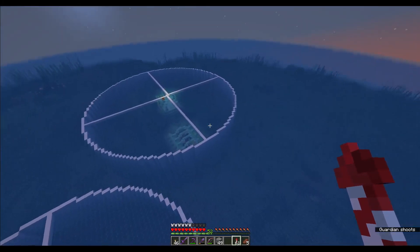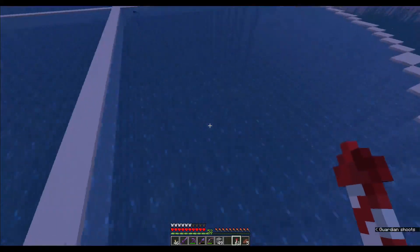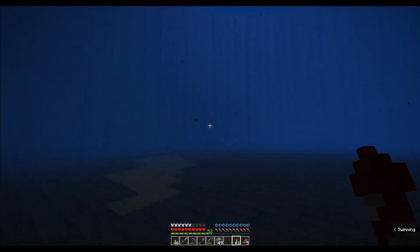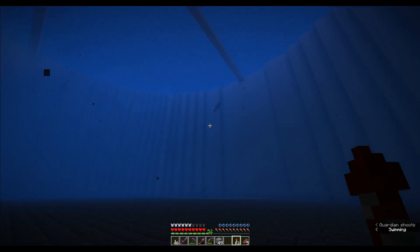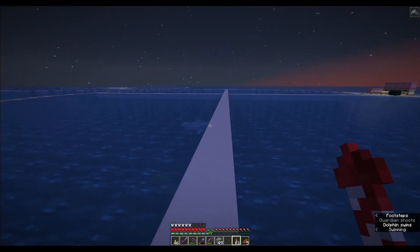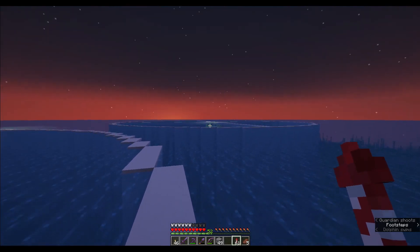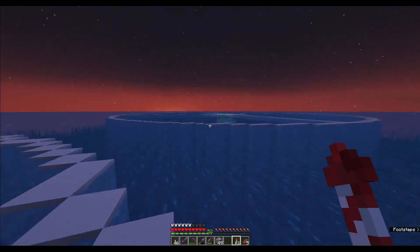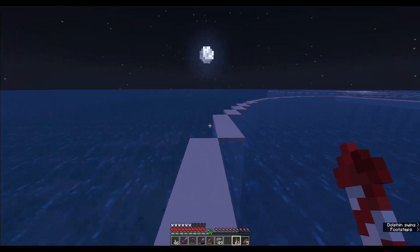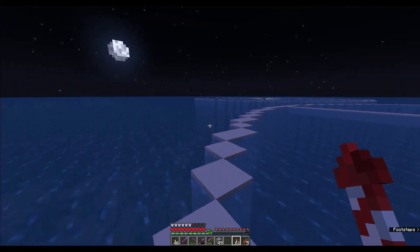I need to do the same on that floor - that one hasn't got a floor in yet, so we'll do that shortly. This one here has got a floor. This one obviously has got no guardians at all, just a dolphin. But this is going to be the main central location between that farm and that farm. Once these have been cleaned out and the farm has been placed, the guardians will come over from both sides into here. And then we'll have the killing zones over here. This will be the main central hub of the whole operation.